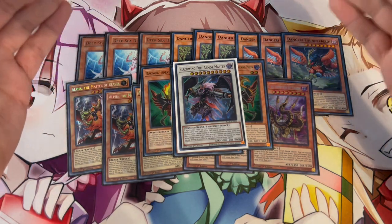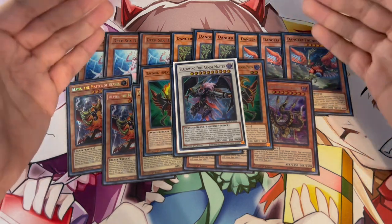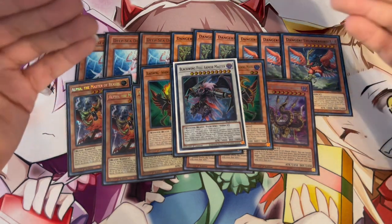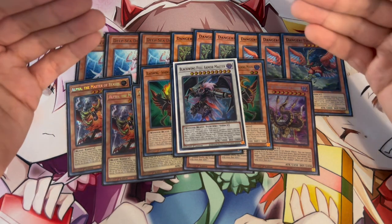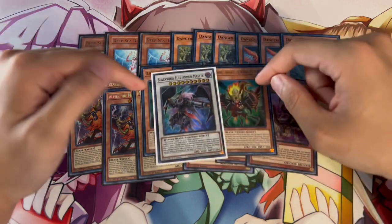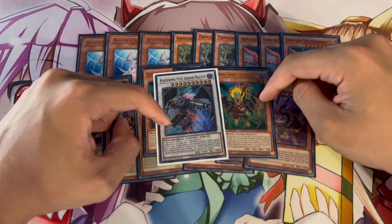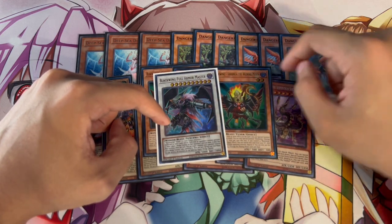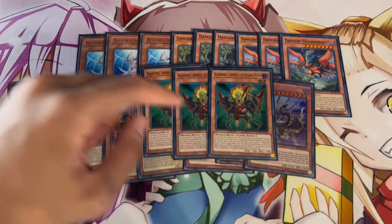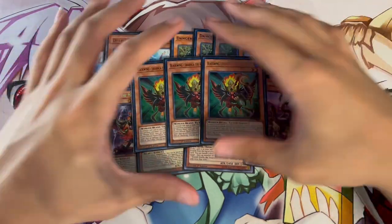Keep in mind this deck wants to go second — it wants more cards in hand, to break boards, and to OTK. But what do you do if you don't OTK? You really want to have a play, and one of the best plays if you're forced to go first or don't OTK is Full Armor Master. You make it with Blackwing Sharana, and then Sharana has its graveyard effect as a quick-effect pop. Full Armor Master is now a towers — unaffected by card effects — with 3K attack. Sharana is an extender, which is why we're playing three.